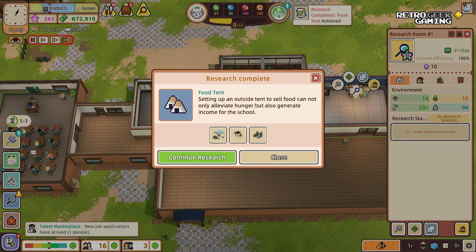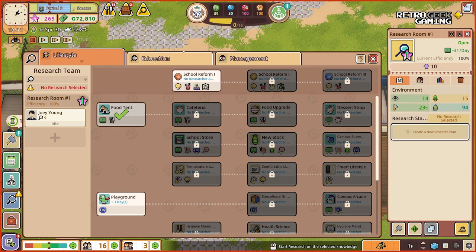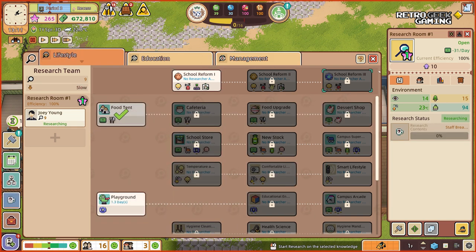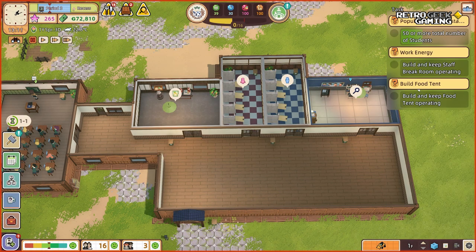We have researched the food tent! I love that they look like onigiris — rice balls — but it's also a tent. Setting up an outside tent to sell food can not only alleviate hunger but also generate income for the school. Excellent! We got a food tent, a dining table for two, and a pile of materials. We know we need to research the staff break room next, and now we need to build and keep the food tent operating.